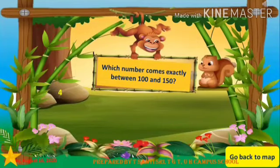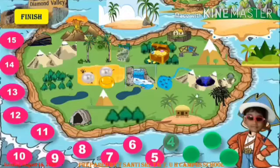Question number four: Which number comes exactly between 100 and 150? Answer the question and get the stars, then hunt the treasure on the map. Excellent! Now move to the fifth question.